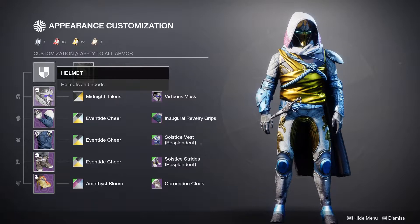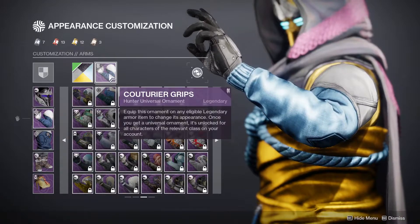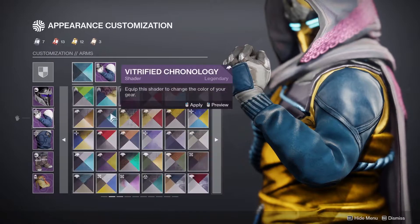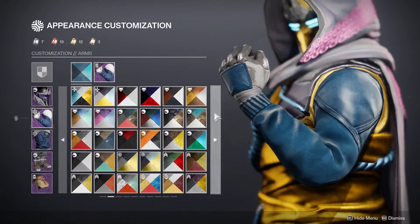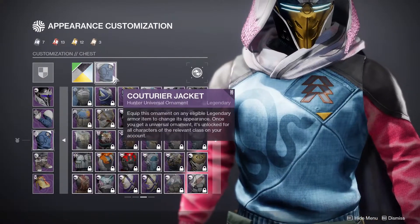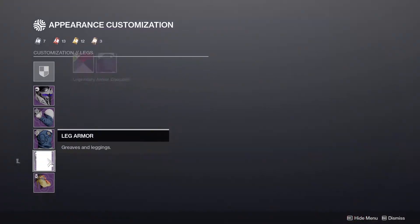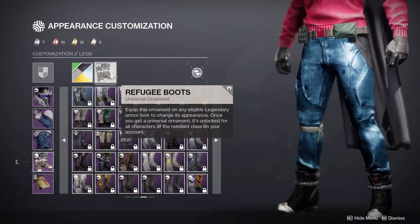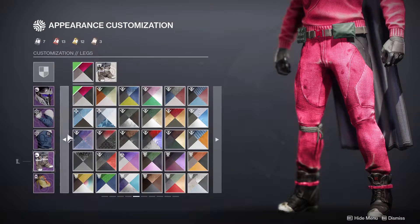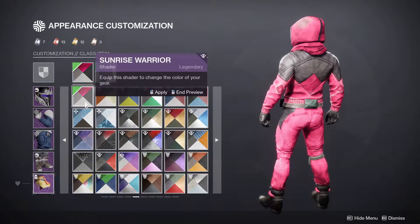For the gauntlets, we're going to stick with the Couture Grips. And then for the shader, we're going to go with the Sunrise Warrior shader, so I'm just going to select that right here. For the chest piece, we're going to go with the Couture Jacket and then the Sunrise Warrior shader as well. For the legs, I would stick with the Refugee Boots — I'm sure all hunters have this. It's a white armor piece, and then same shader so that way everything flows. For the class armor, we're going to go with the Refugee Cloak with the same shader.